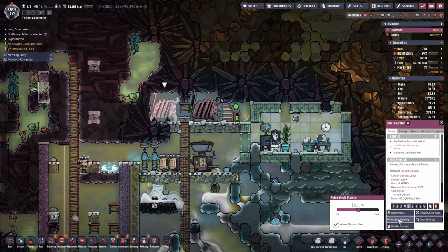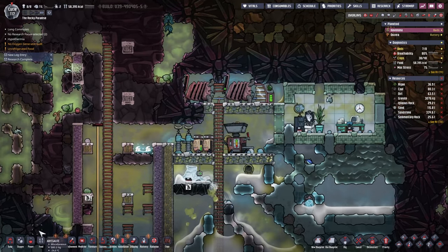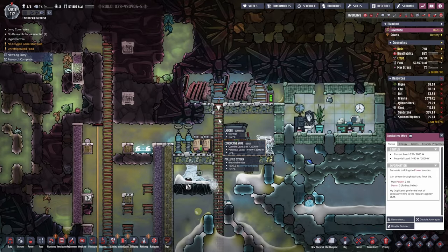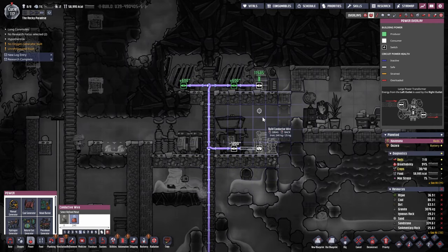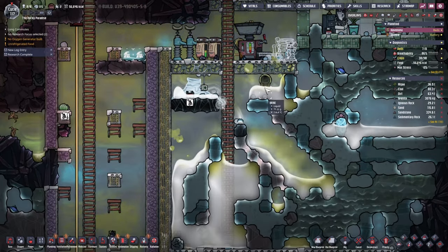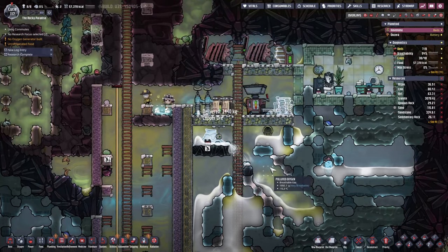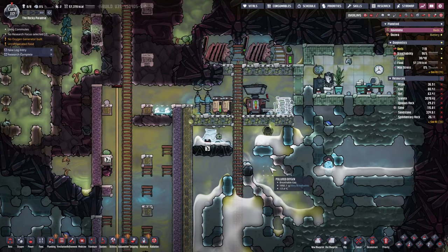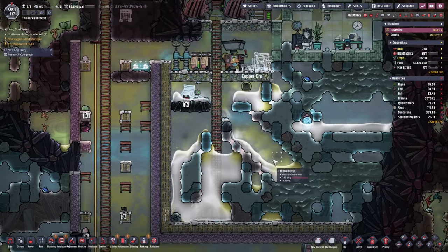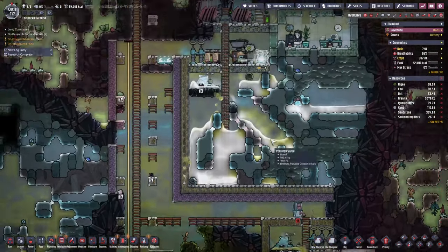These two aren't working — let's give them a slightly higher priority. We'll add another battery here to help out a bit and connect it up. That should keep us going for a while. Right now the area is around minus 15 to minus 17 degrees, but over about 50 cycles quite a bit of this should start heating up and we'll eventually have a massive pool of water in here.